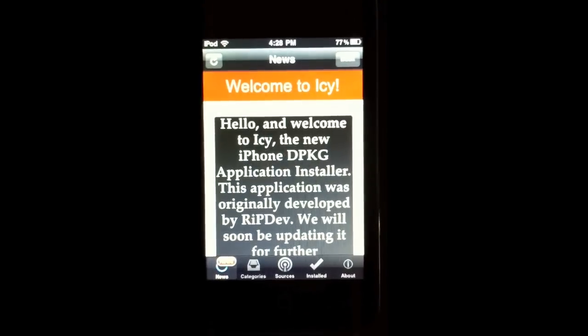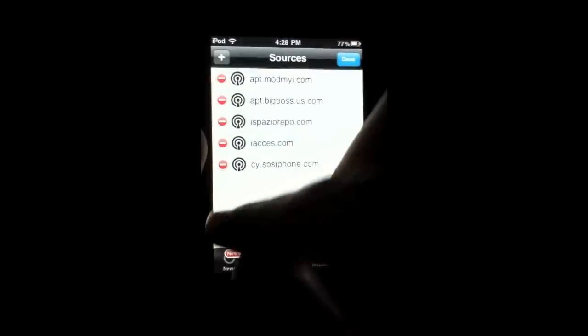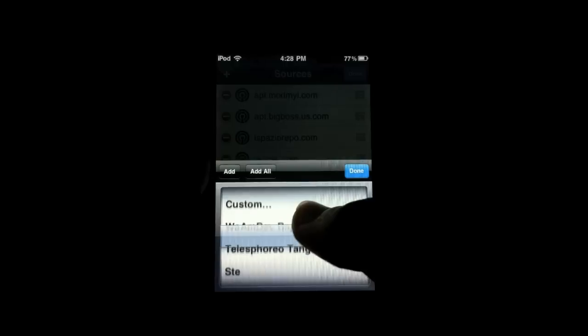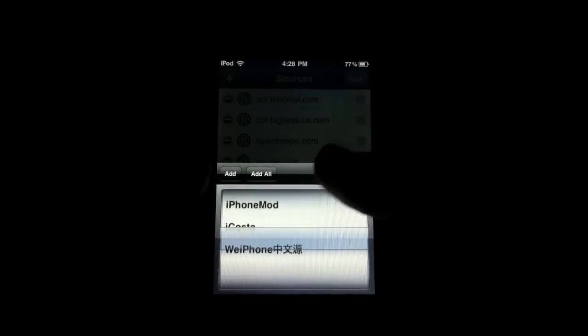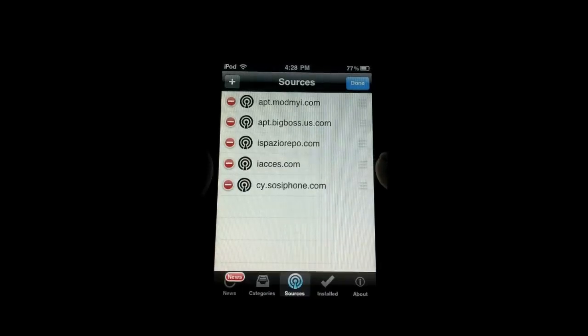We will soon be updating it for further functionality on the other firmwares. So when you go to Categories the first time you have it, it might not have anything — you have to add sources. You go to Add and it should have all the ModMyi, BigBoss, all those. So just add all those, or you can just add all of them.